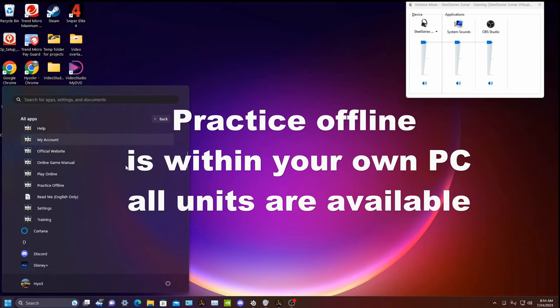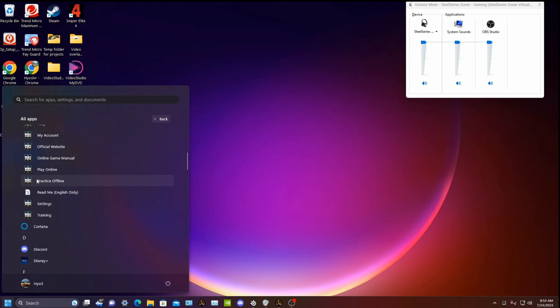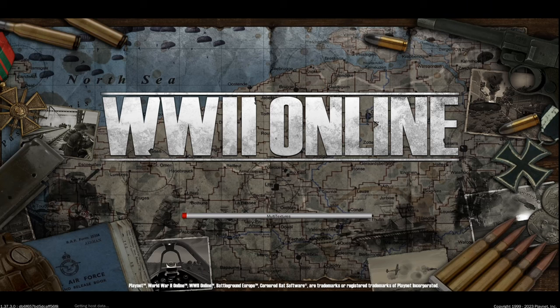Go to Cornered Rat Software and select Practice Offline. The reason why is that all units, whether it be an aircraft, a ship, a person, a machine gun — those units are all created by the factories and they apply to a specific amount of supply.